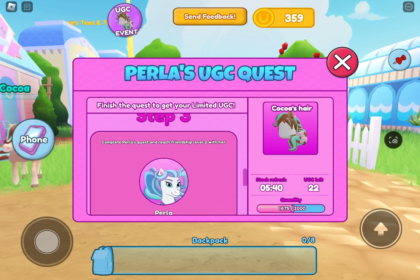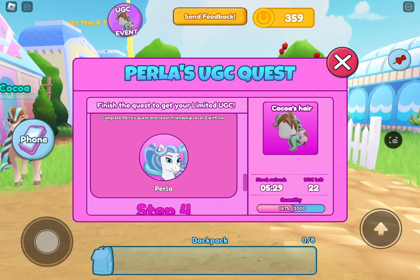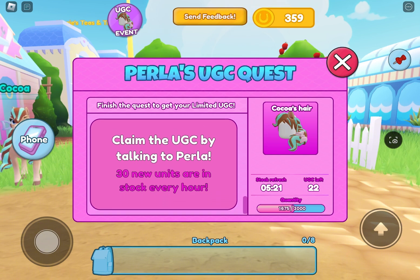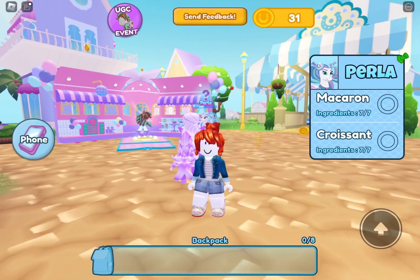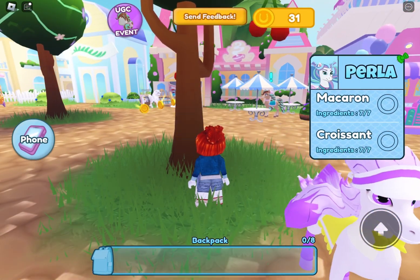Step three: complete Perla's quest and reach friendship level two with her. After completing all three quests, you can claim the UGC by talking to Perla. The items restock every hour. I completed steps one and two, now I'm completing the last quest from Perla.